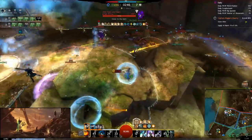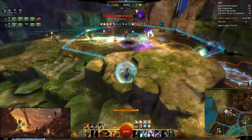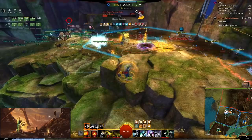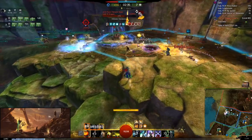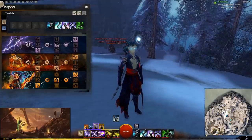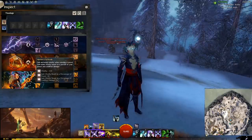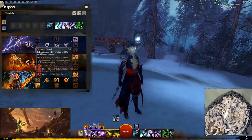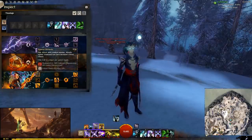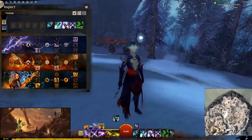It can be a little confusing at first having to think ahead about where you want to go and what skills you want to use, but it's very simple because a lot of your skills are just damage. The traits I take are Master's Fortitude, which gives you a little bit of vitality — it's not amazing but it's better than Elemental Pursuit. And Superior Elements gives you two seconds of weakness whenever you use a dual attack.